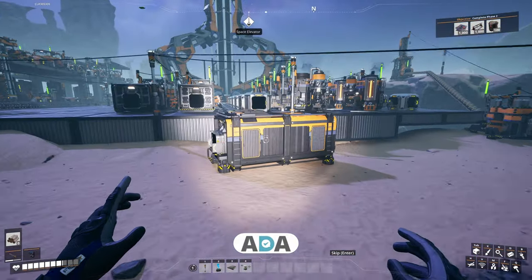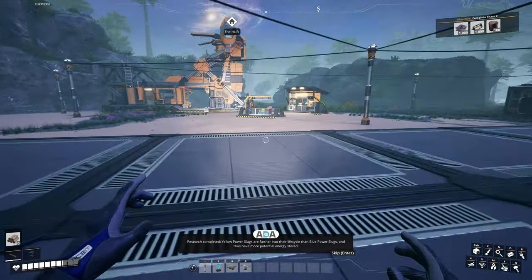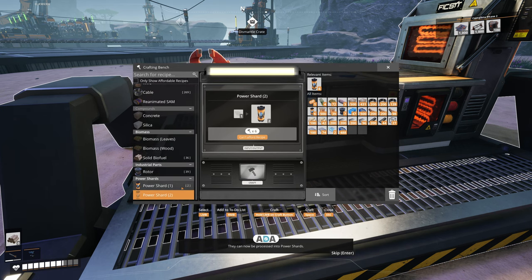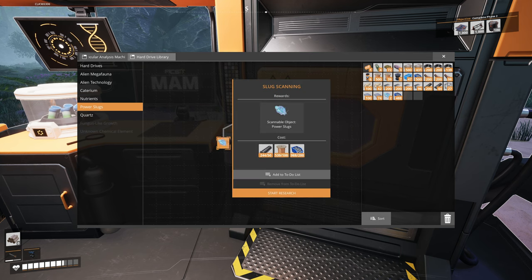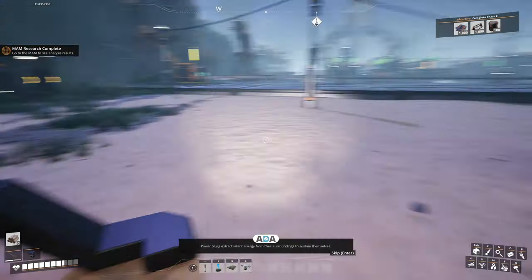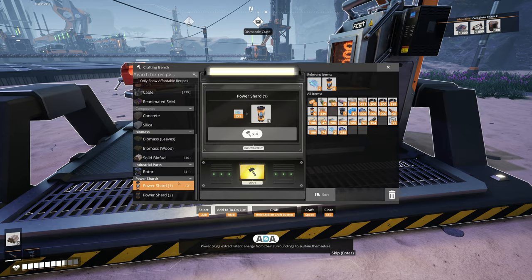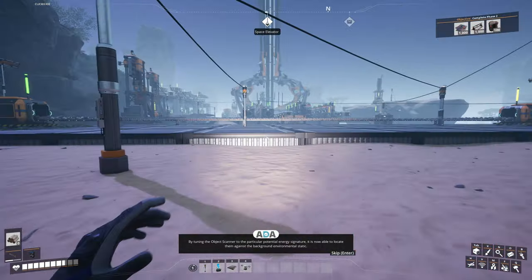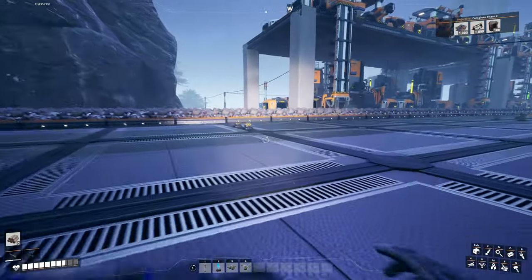Research completed — yellow power slugs are further into their life cycle than blue ones and have more potential energy stored; they can now be processed into power shards. Let's get a power slug and turn that yellow one into a power shard. We don't have any purple ones. We can now scan for power slugs using the object scanner — and honestly you can't miss them in the spire coast, it's like slug heaven.